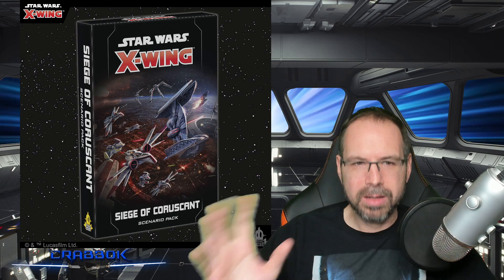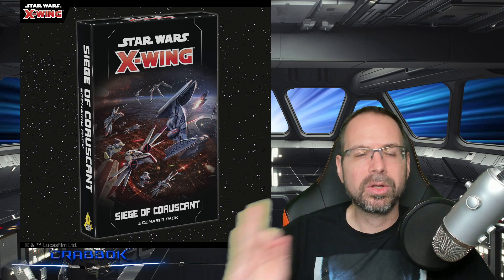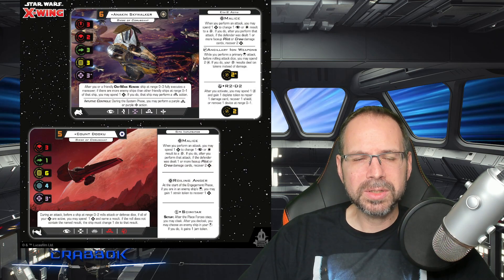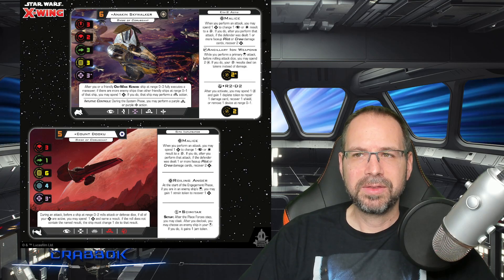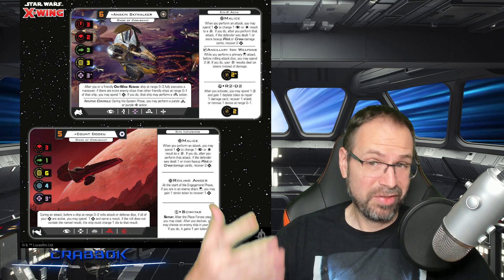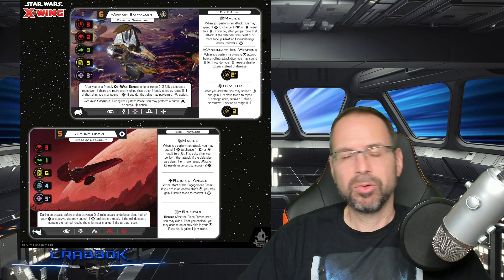The Siege of Coruscant was spoiled during Mini-Stravaganza, so we've kind of known about this for a little while. A lot of the cards were previewed and shown to us, but I'm going to talk a little bit about the two that they showed us yesterday — Anakin and Dooku. Standardized loadouts are pretty cool. I kind of like them. I think they're great for getting players back into the game if they've been away for a little while, or if they're new players, because you don't have to dig through all of those upgrades.